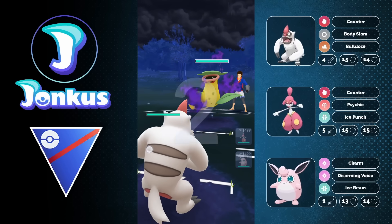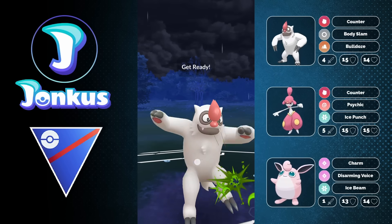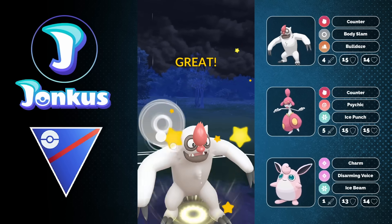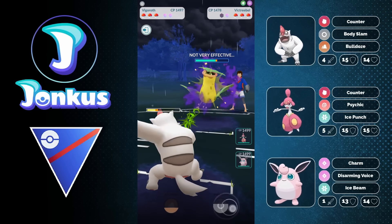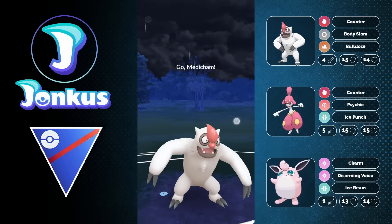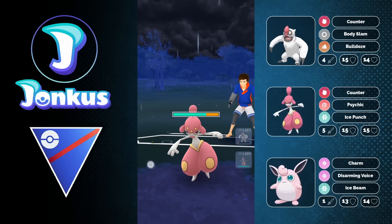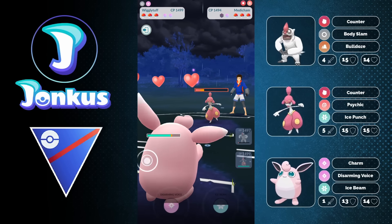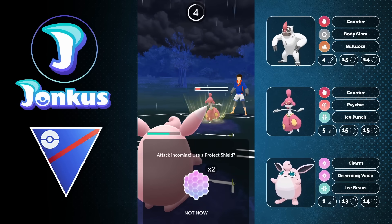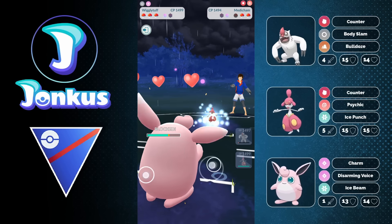We're going to have Victreebel in the lead. This is going to be a fairly awkward one because Victreebel is actually really decent against this team. You can get two shields as your Vigoroth, which is nice — but then what do you do? The opponent actually makes a great play by swapping into their Medicham, catching the move, which basically prevents them from using another shield. I go ahead into my Vigoroth and decide to use a shield because we know they have Victreebel.